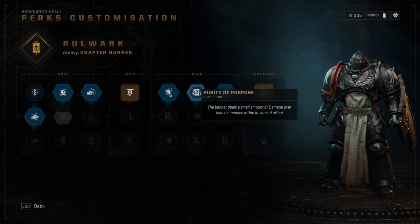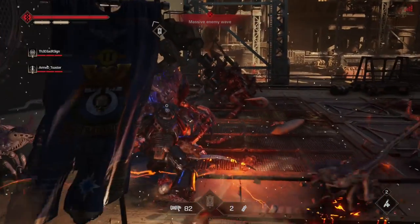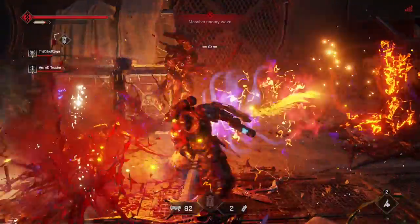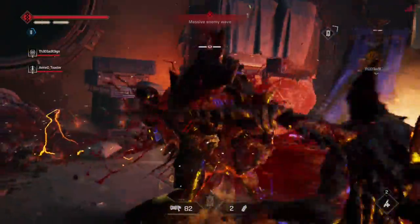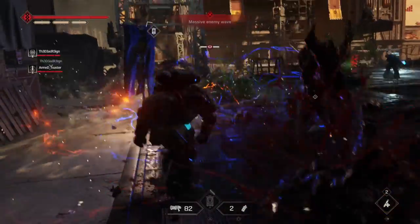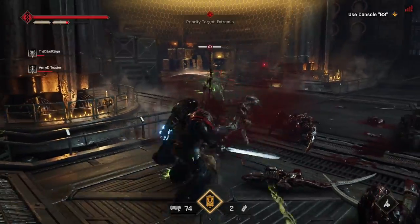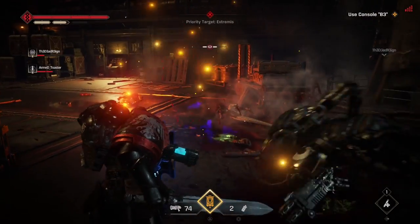Other noteworthy starting perks: Purity of Purpose augments your Chapter Banner to also deal small amounts of damage to enemies in the area of effect. There's also Rejuvenating Effect, which further augments your Chapter Banner to revive incapacitated squad members. Starting out, I wasn't a big fan of this class — I liked the idea of it, but it took me a bit to understand the playstyle. Once I got to level 9 and had some perks unlocked, the class really opened up for me. I enjoy holding down an area with the banner, supporting the team and causing damage to the enemies. Also, walking up to an enemy while it's desperately trying to shoot you down but you're blocking all the projectiles with your shield? Very satisfying. This is a fun class that is just slightly overshadowed by my next pick.